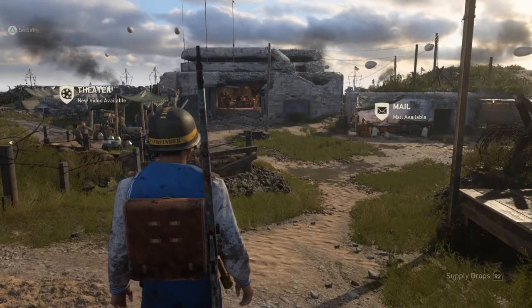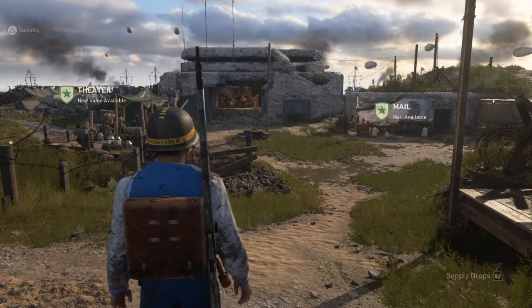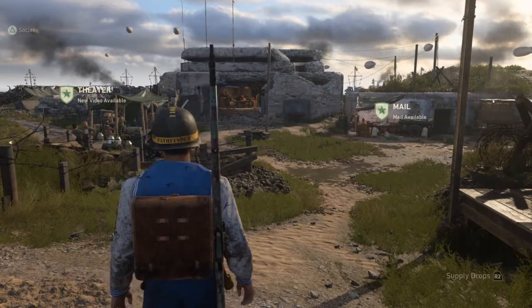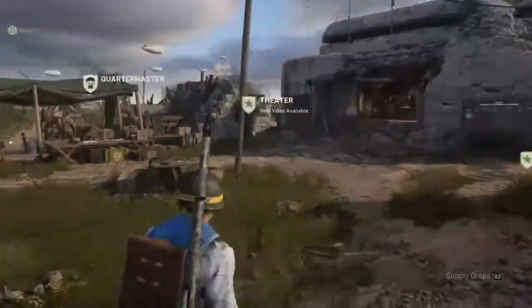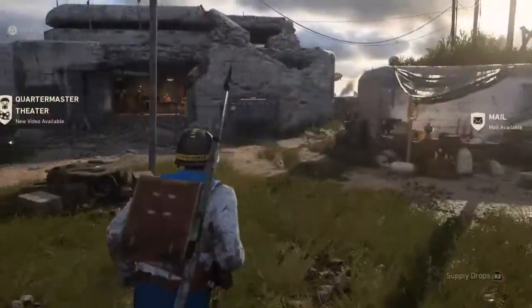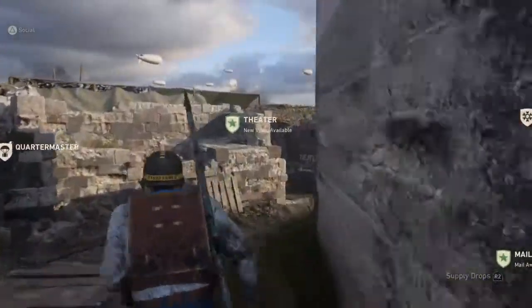What is going on everybody? Gump here today bringing you another little short tip video on how to get the third gridiron ball in the headquarters in Call of Duty World War II. This is a more complicated one to get. It's not very easy, but it's kind of more rewarding because the spot you get in is pretty cool.